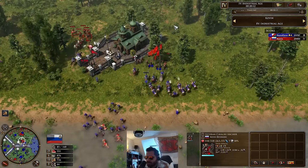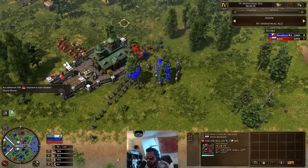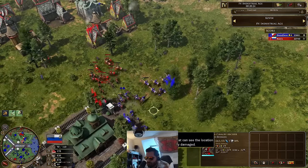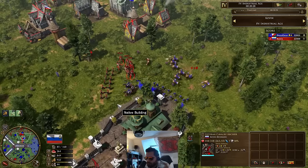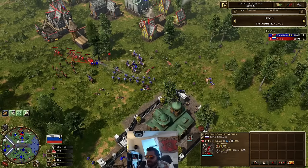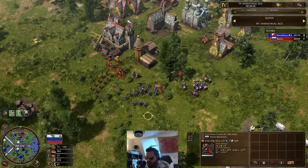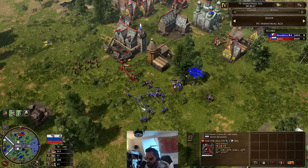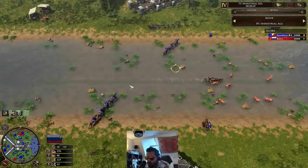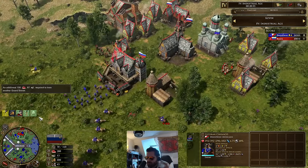More cavalry archers coming in to try and save the day. He's going to lose most of this mass of Strelets. Trying to turn a corner here — figuratively and literally — trying to get back into this game, but this is going to be tough now. Kevin down 4K score. And all the Chinikos just about go down. But a big mass of them coming in — how's Kevin going to deal with this? He's starting to make more cavalry archers.